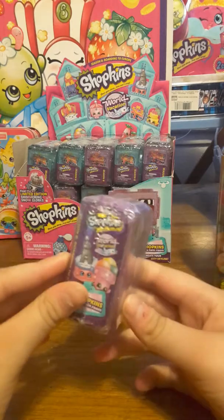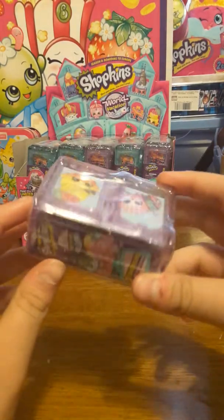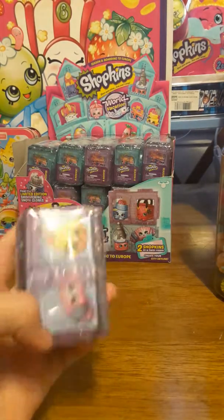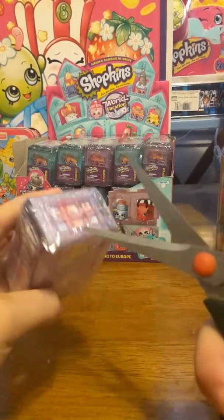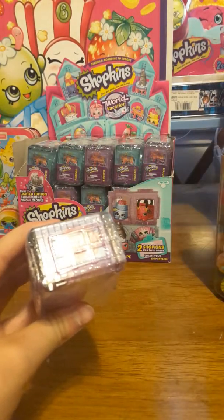It says Season 8 Boarding Tierra. Two come in each of these blind packs. I don't know which one I want particularly, but I think I want the main entire pizza, the little cake. That's so cute.